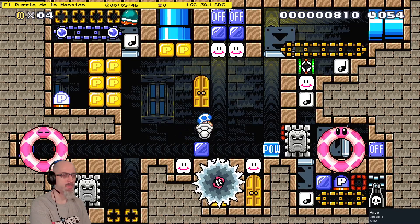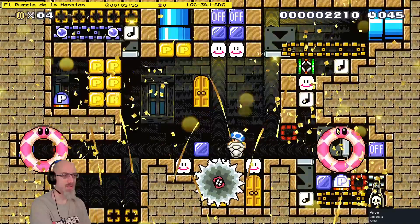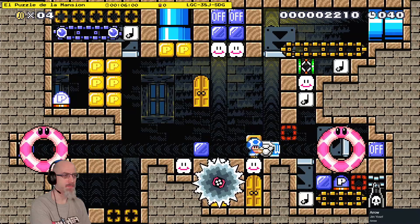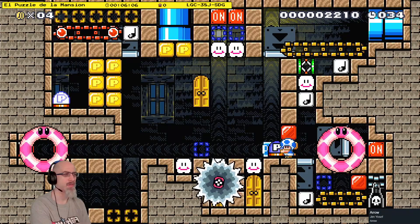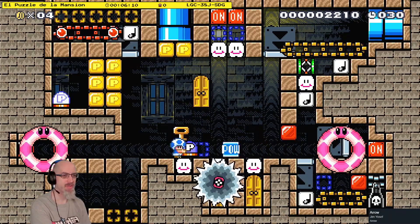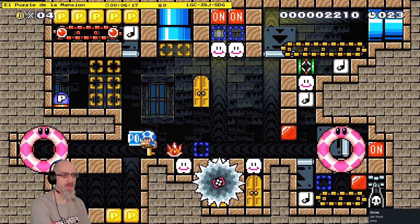We want the POW to get rid of the thwomp that was also spawn-locked, so that we can throw the shell at the off switch so that we can get the P switch. Now we can press the P switch and probably win. Might as well bring a POW with us just in case — in the shellmet, I don't mind at all.